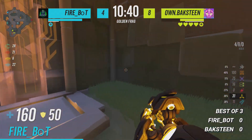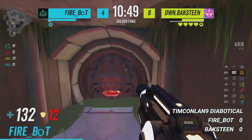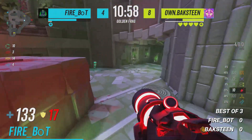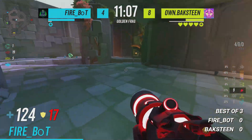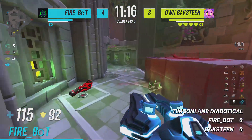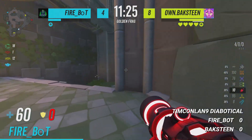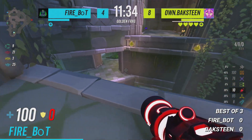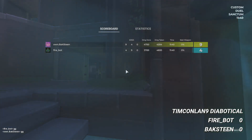4 more frags to go to tie it up. Firebot really needs to be careful not to give any heavy damage advantage to Bakstein. Three seconds to red — he concedes it, decides to wait on yellow instead. It's not up. What is this? It's going to spawn right when he arrives. Bakstein — I don't know if he hit a rail but will surely hit that rocket. 35 HP. Even one rail will kill Firebot now. He picked up some health, back on yellow. Bakstein comes from the staircase — Firebot doesn't even notice. Too early, and that will be Bakstein's game.